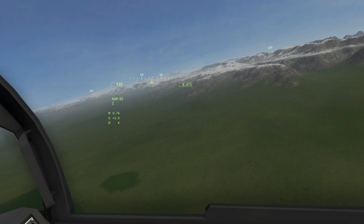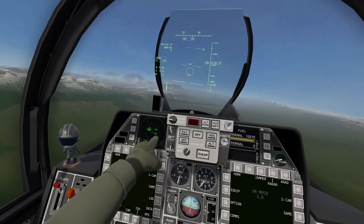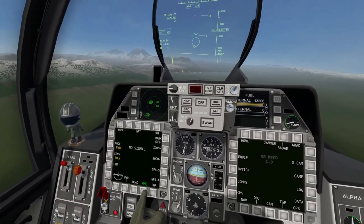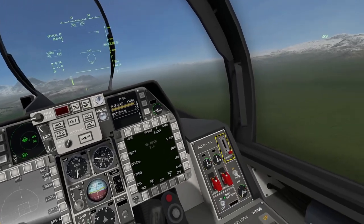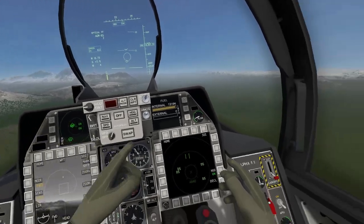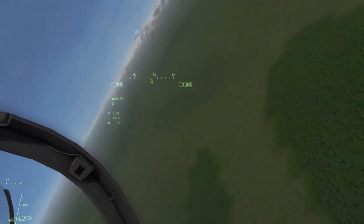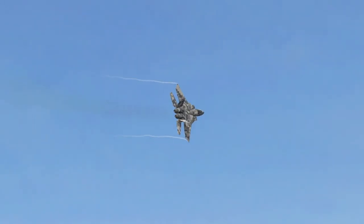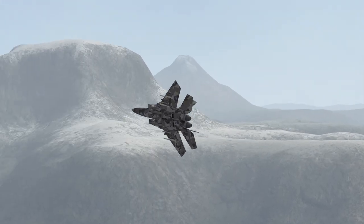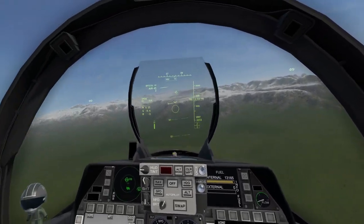I'm scanning for a target. I know there's one off to our right — we can see it on our RWR. DS is a SAM site, a dish radar. So let's go ahead and pull up the TGP and power that on. We're going to make our turn and try to identify those targets on the ground, then fire one of these missiles.